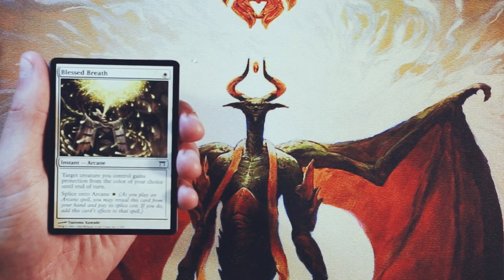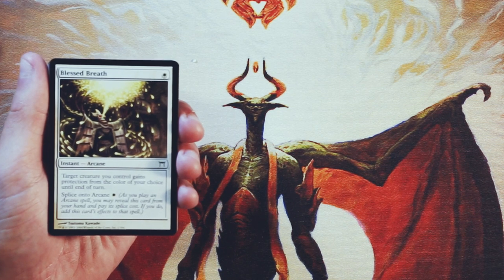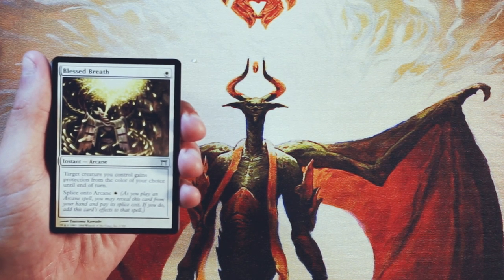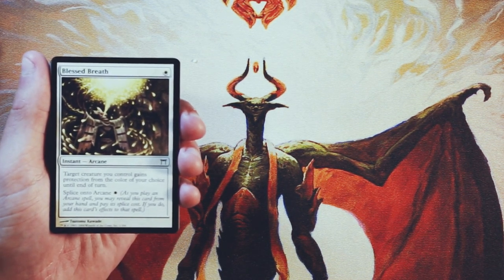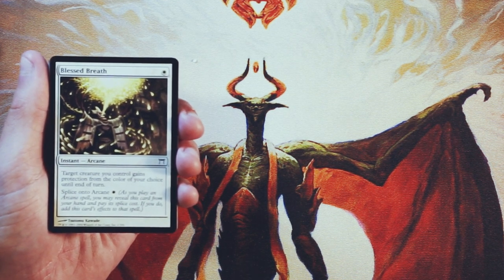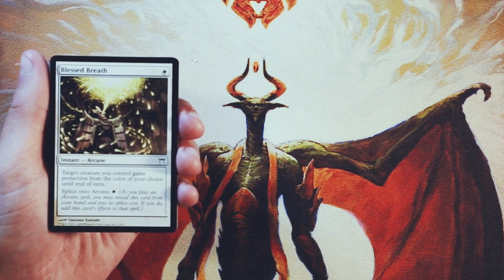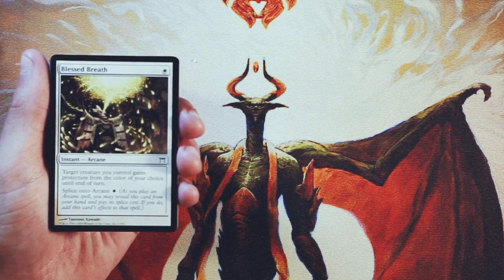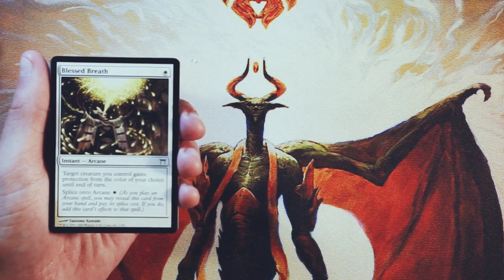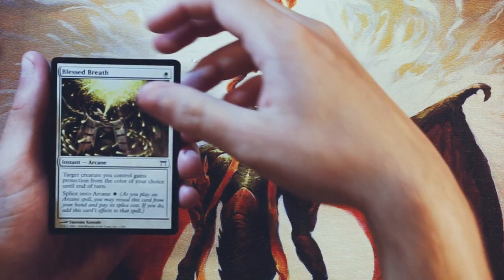In this case, not super exciting though. Only giving protection from the color of your choice is nice in very corner case circumstances. It's nice to be able to protect your stuff, but it's better to be proactive in limited. Particularly in draft, you really want to be playing creatures and building up your board. There could be a lot more powerful things you could be doing, and this just isn't high up on that list. So not a favorite card of mine for sure.